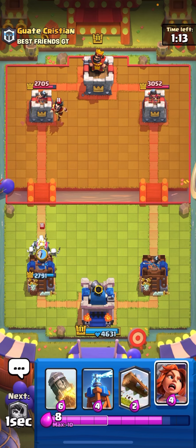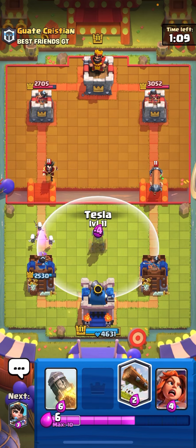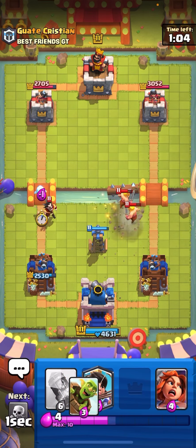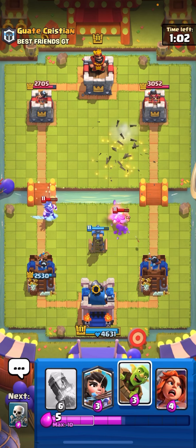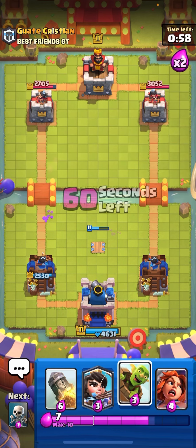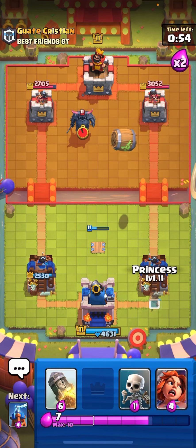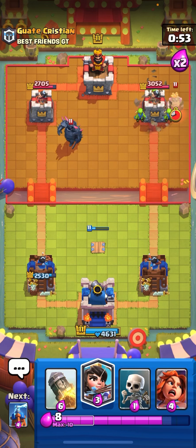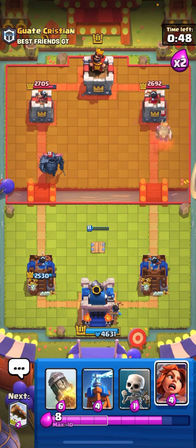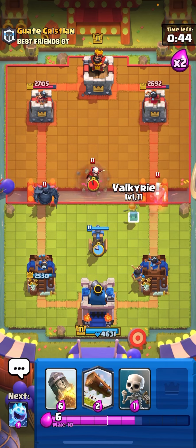Going for tesla, a log to keep it alive, then ice spirit to run on top of the E-Wiz. Going for Gombro in the opposite lane to bait out a response with PEKKA and ice on the PEKKA. Then princess in the back, cycling tesla again.